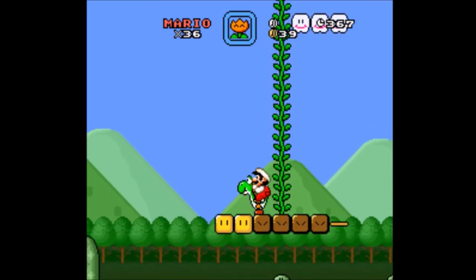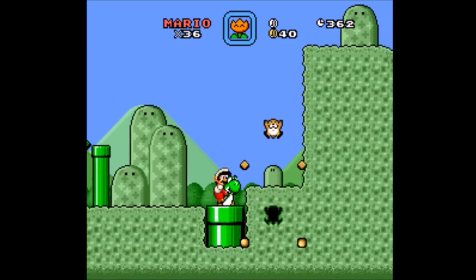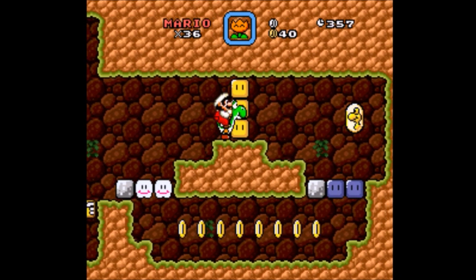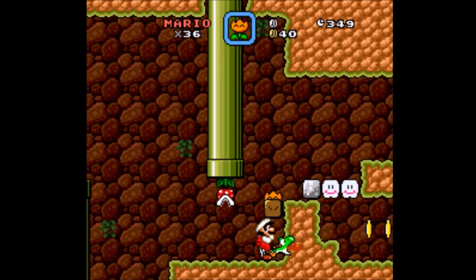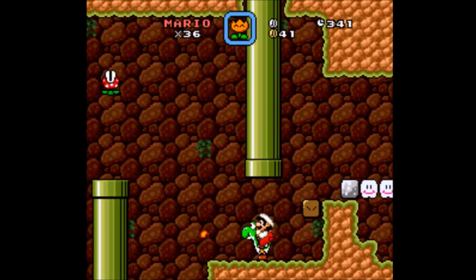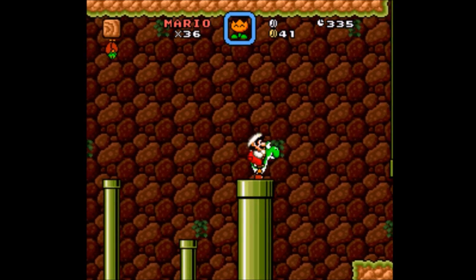Oh, hooray! There's Dragon Coin number 1. This is just gonna lead to the cannon, isn't it? But it may also have a Dragon Coin back here somewhere. I need to hit one of these blocks, and then the blue blocks give me a way out. But I don't currently have a way to hit those blocks, so let's see what else is in this cave — I may have to bring something in from outside.